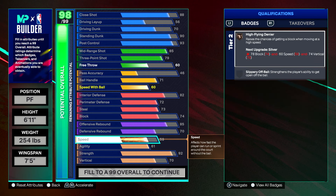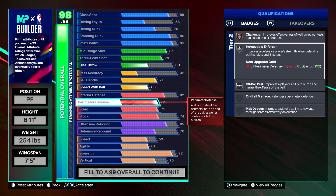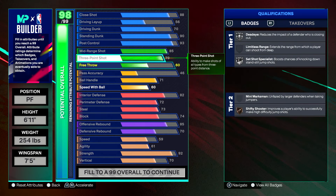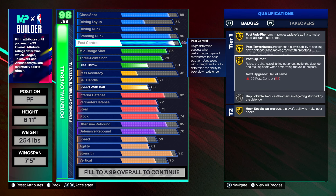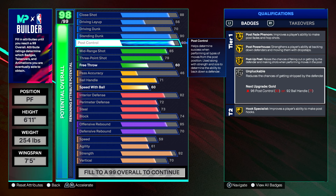Our speed is low — that's sadly the worst part of this build. But everything else is insane: great rebounding for a 6'11", the defense can guard centers and guards, max wingspan, huge strength, a ton of badges going Hall of Fame and Legend, elite contact dunks with Gold Rise Up, and every gold post badge. Post Powerhouse and Post Up Poet will turn Legend and Hall of Fame with cap breakers.